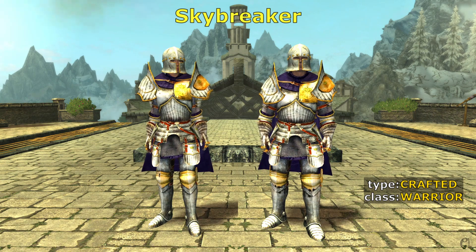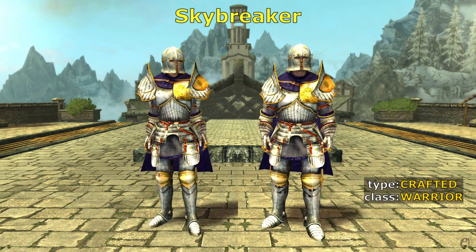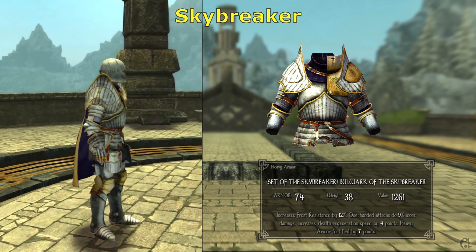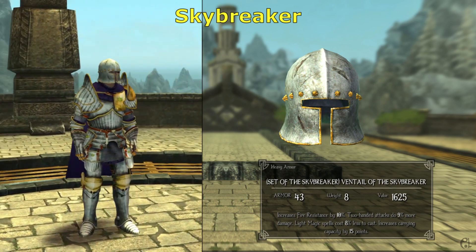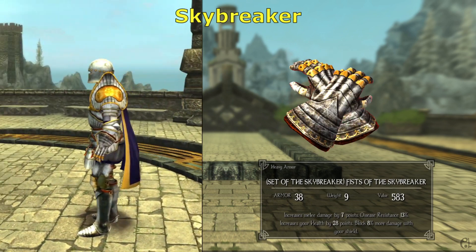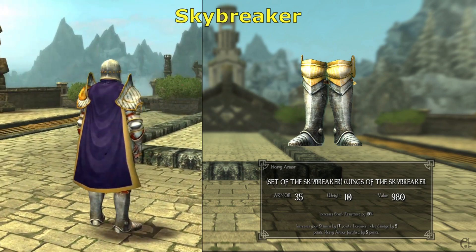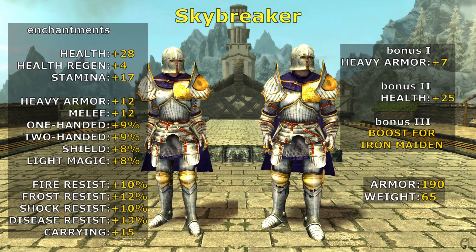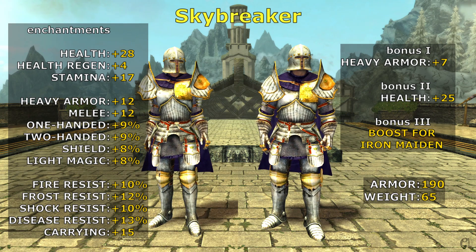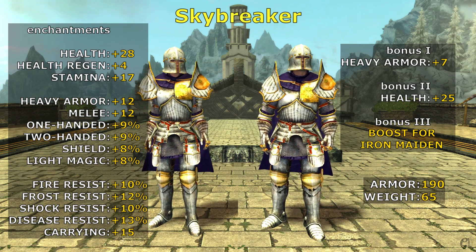The set of the Skybreaker is the strongest armor set for warriors, and as such it can only be crafted. Just as for the other two craftable sets, a handicraft skill of at least 80 is needed to build all pieces: Bulwark, Vintail, Fists, and Wings. For its characteristics, the Skybreaker is comparable to the set of Enodon. Its third bonus doubles the damage dealt by Iron Maiden, a talent in the Keeper's Memory tree. This and the light magic improvement make it the perfect armor for a seraph or holy warrior build.